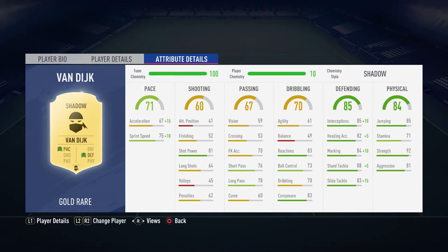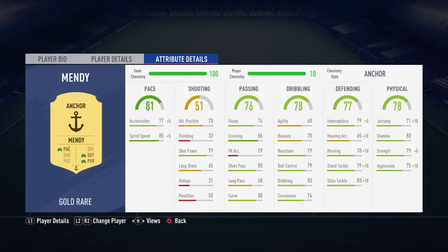Van Dijk has a Shadow chem style — sprint speed up 10 to 75, acceleration up 15. That's important so he can track back after a bad pass. Defending stats: interceptions up 10, then 82, 84, 88 — stand tackle 88, which is really good for him since he plays centrally and doesn't drift wide. That stand tackle is excellent for a tall, central center back.